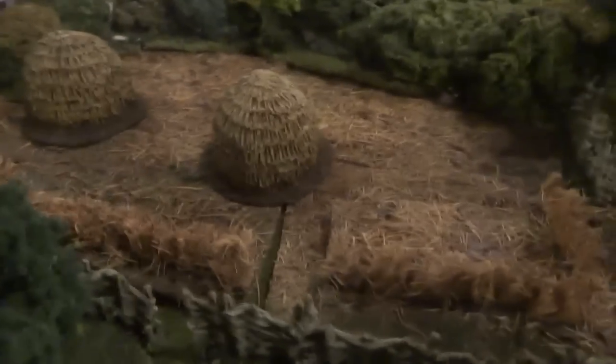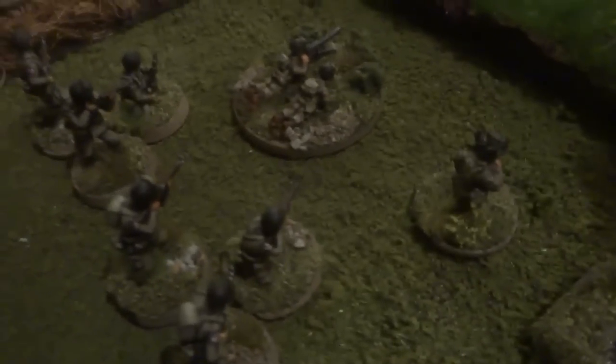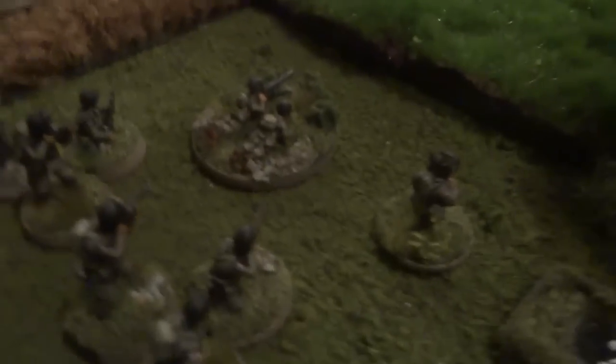I've changed the rules a little bit here. In the Crossfire rules, being on the second story of a building doesn't give you a great sight advantage. On the ground floor, in my scenario, I'm saying the Germans cannot spot through that second field and the fencing. But the German troops on the second floor actually do have line of sight to this American platoon, which is spread out in the open and not in cover. So this could be an interesting situation for the Americans.